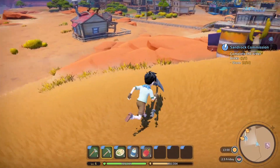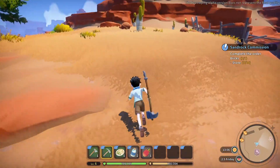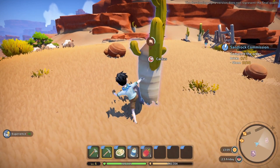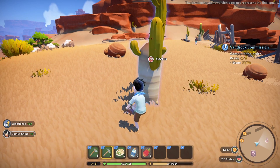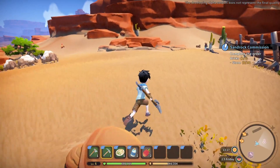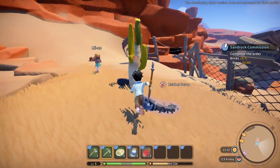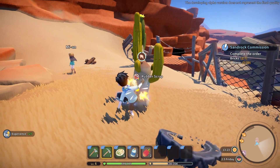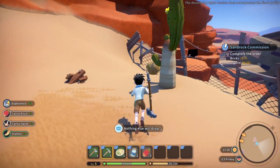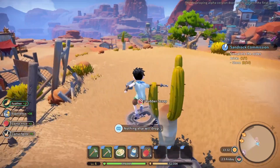I'm sure a lot of these bugs are gonna get taken care of. I just realized we're picking spines out of our foot. Where is it — gather, kick, log. Better than nothing, barely. So do I just have to go around and kick all of these? I haven't had much luck. Apparently I should have improved my gathering.